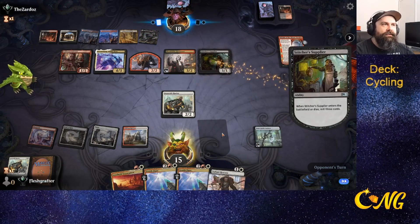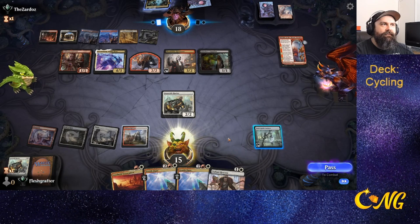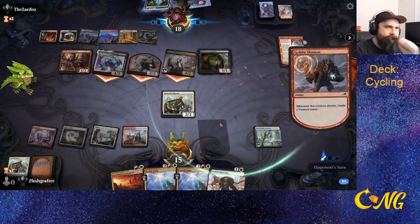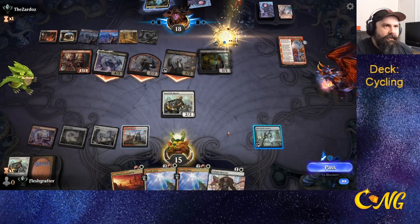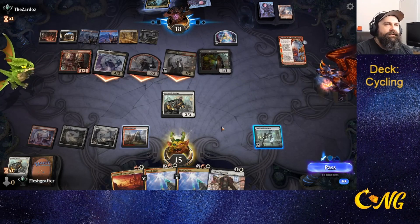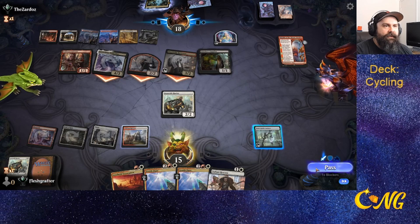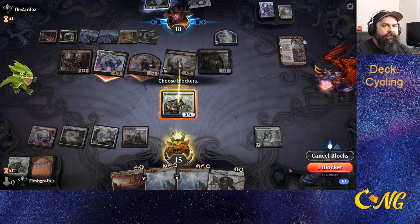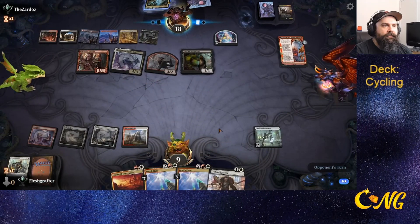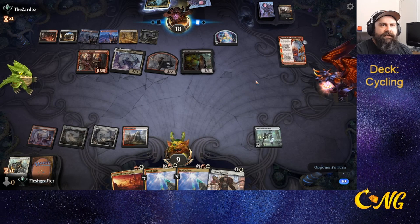Stitcher Supplier — that mills cards. They get the card that allows them to recur things from their graveyard. Let's think about whether to go for a block or gain more life from the block. I think we just go for the block here and get rid of Harvester. Wait — something gave them life, because I think their life total moved up.